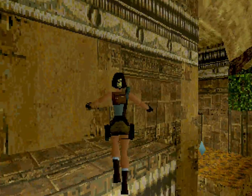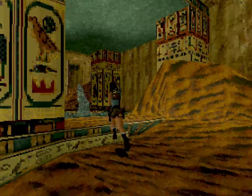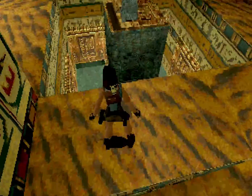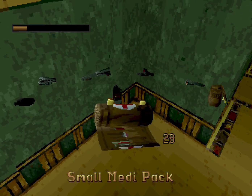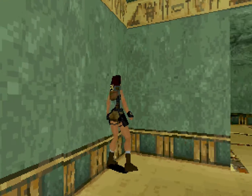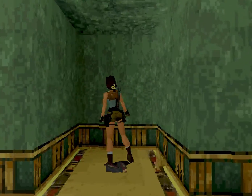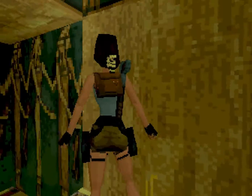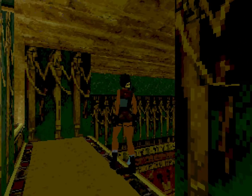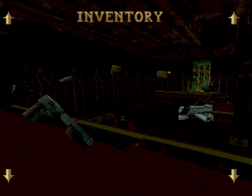Bien, vamos a seguir con el nivel. Aquí, como ya hemos tirado la bola, no hay peligro. Ahora hemos de ir hacia abajo desde aquí. Para no hacernos daño cayendo, a ver si me puedo coger. Me he hecho un poco de daño, pero nada. Me curo de seguida. Aquí hay munición en este rinconcito de aquí. Y nos dejamos caer sin miedo. Aquí hay panteras.